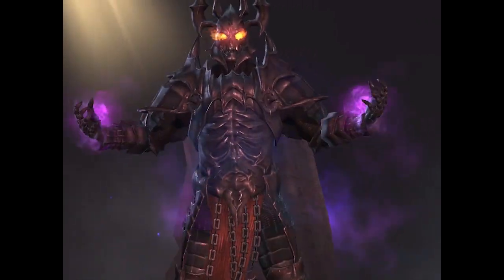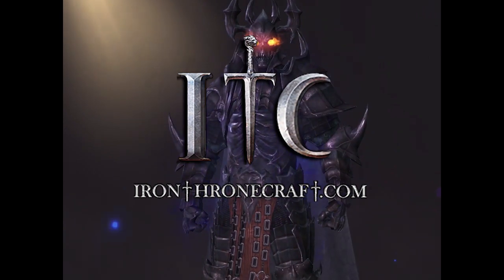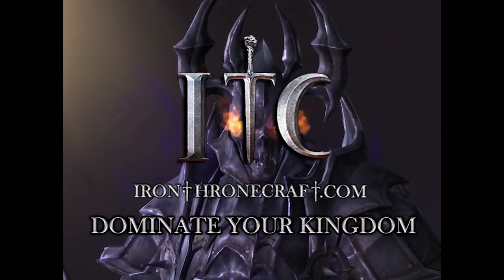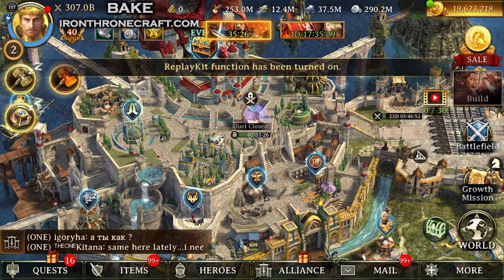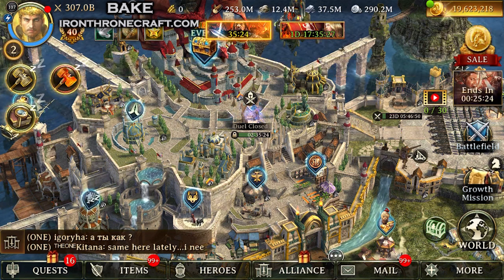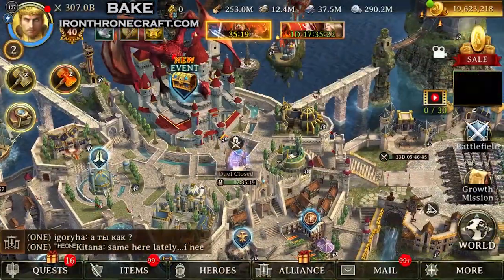Howdy everybody, this is Bake with IronThroneCraft.com. Another weekly update on the packs that just came out, and these ones are big ones. The Crimson Steel gear that came out recently — we found out in Blood Moon last weekend that it is good. It's real good. A lot of traps, a lot of people out there are layering their troops very well using Crimson Steel.